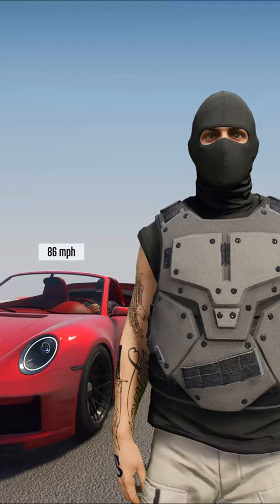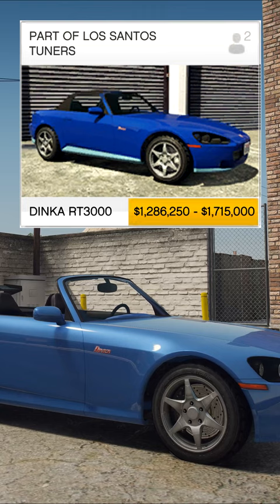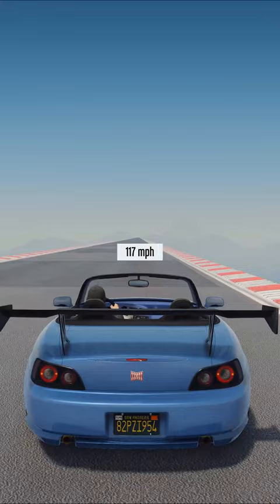5th place: Dinka RT 3000. Price on the website: $1,715,000. The maximum speed is 118 mph.